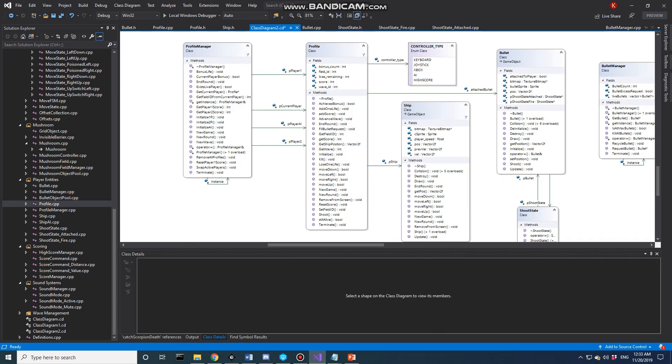Our Profile Manager holds a reference to the current player, which can be either Player One, Player Two, or Player AI. This can expand for more players, but this is all the implementation we need right now. Each profile has a controller type — so Player One could be using a keyboard and Player Two a joystick. Although a joystick is not implemented, it would be easy to add, but it was not part of the assignment.